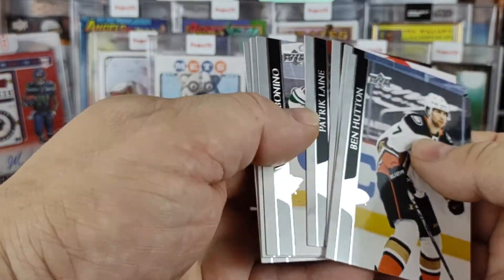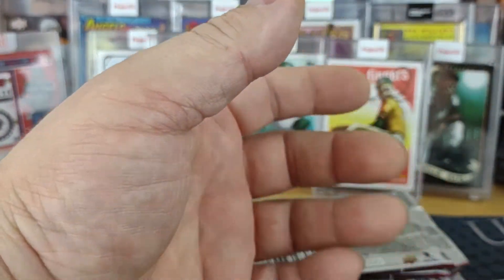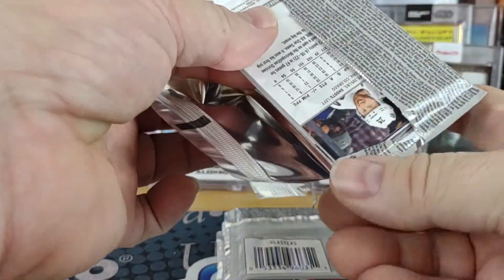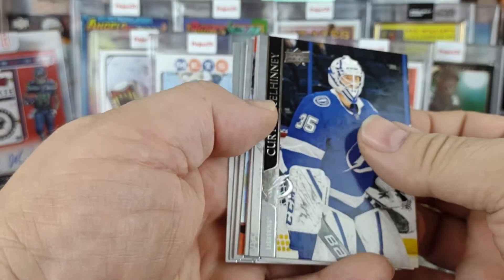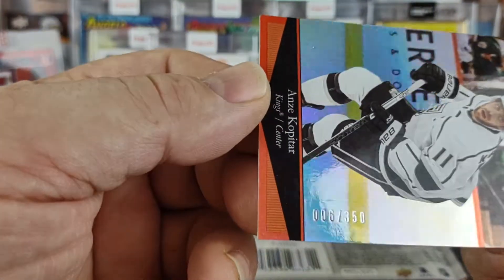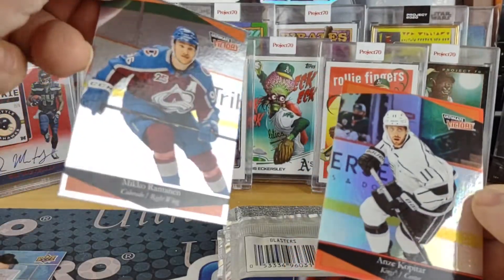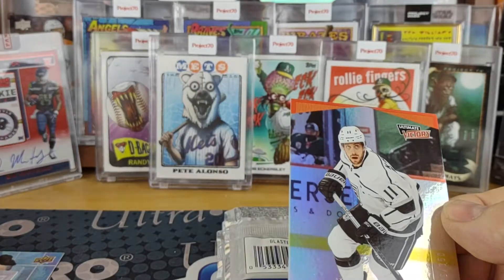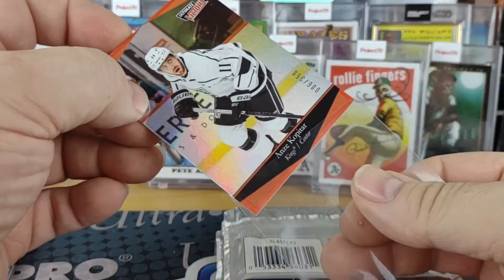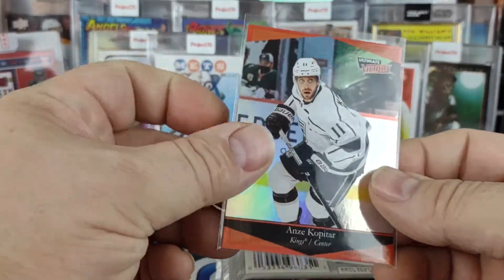A base pack? That can't be. I didn't have a base pack in the first box. Foul — I cry foul! Oh, we got an Ultimate Victory, and it's numbered. That's weird — Anze Kopitar, 6 of 350. I don't think the other one was numbered. Oh, it's a red border! That's unique. I don't know if that's retail exclusive — I guess I'm going to have to check into that. A red-bordered Ultimate Victory.